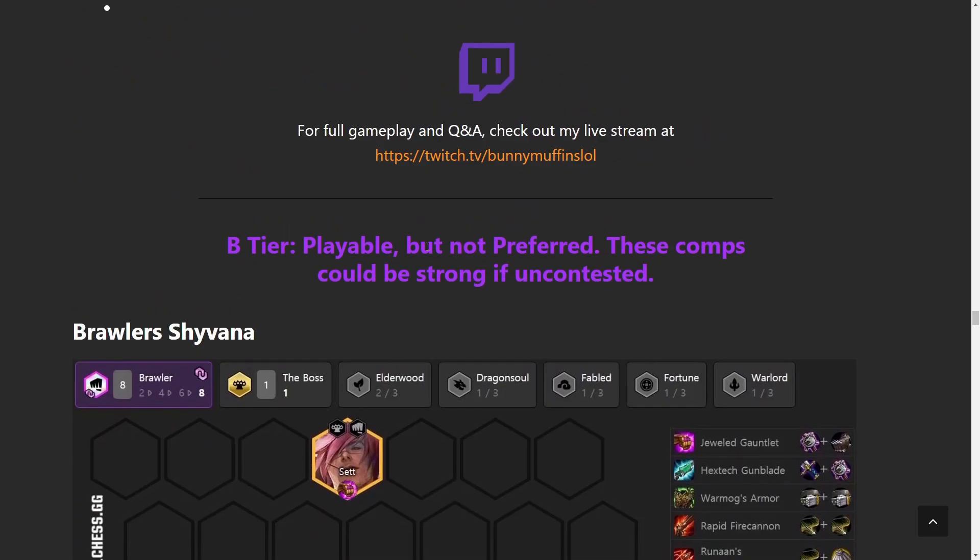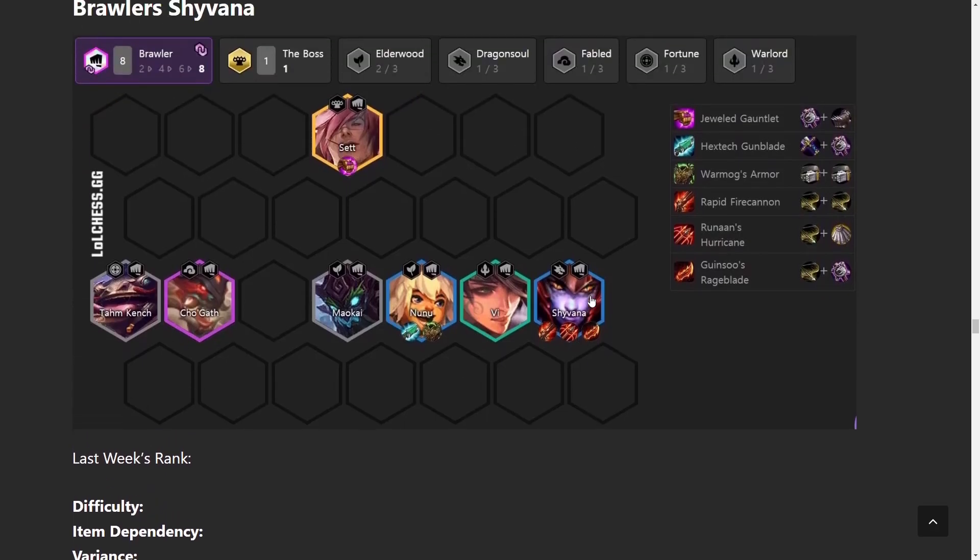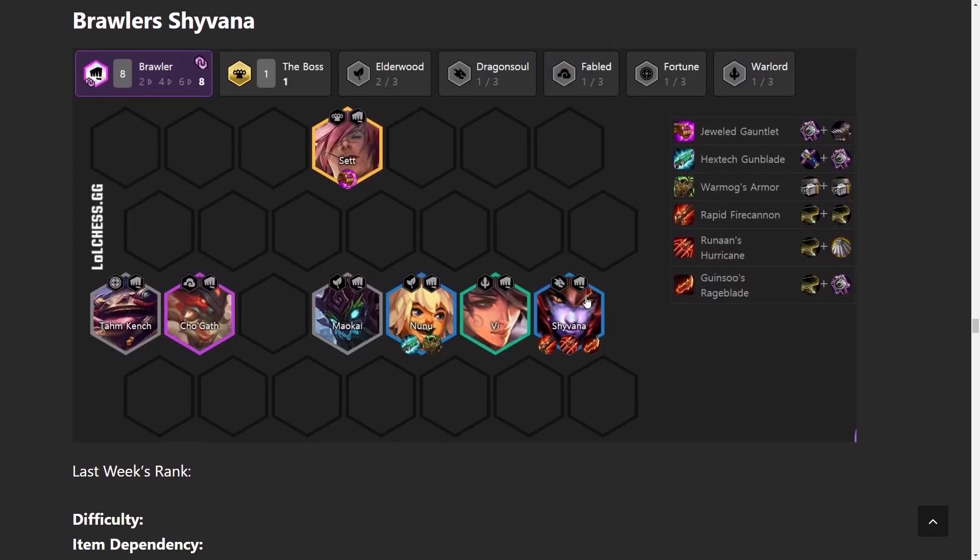Now onto B tier. 8 Brawler Shyvana is such a fun comp — Shyvana turns into a giant tank and Nunu eats people up. Gunblade plus War Mog's is really funny to watch. For late game, aim for Sett or Shyvana 3-star. Typically go to level 8 and roll down for Shyvana 3-star if you have enough; if not, go 9 and play a random legendary. You're not forced to play 8 Brawlers — you can play 6 Brawlers and drop the weaker ones like Tahm Kench and Maokai for good random units.